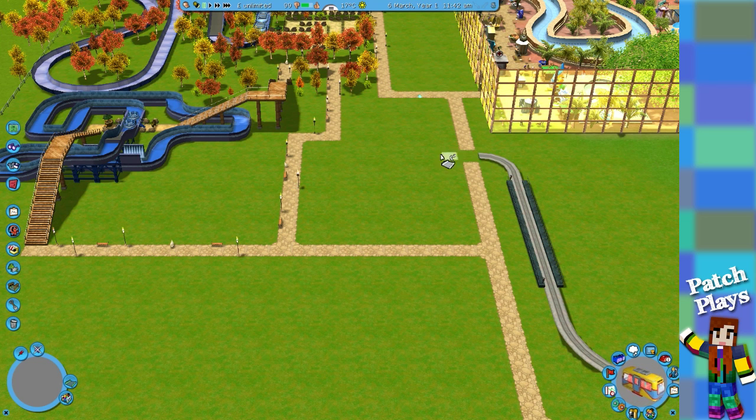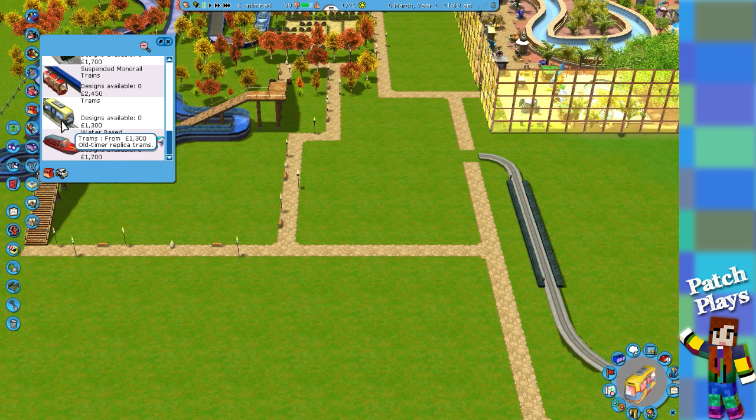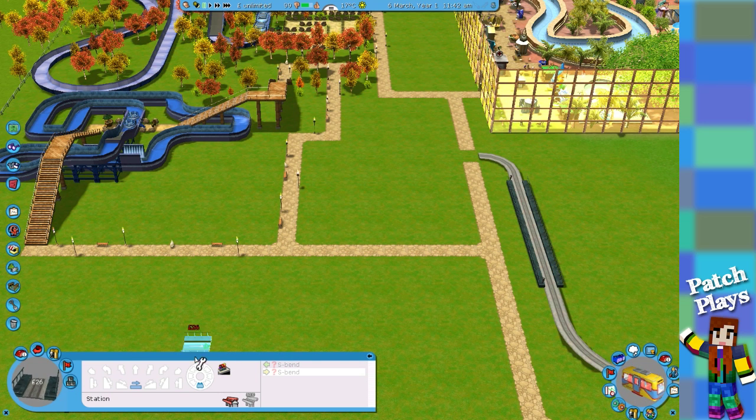We can go through this one but we need to go over that one because I want to keep that as the entrance. We're on the yellow tram now. We don't want a station — we want a flat bit, we want to go the other way.